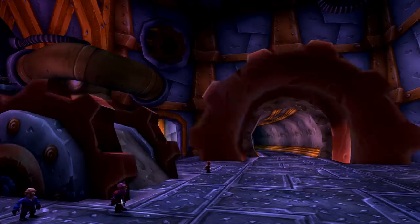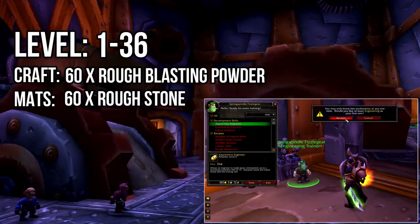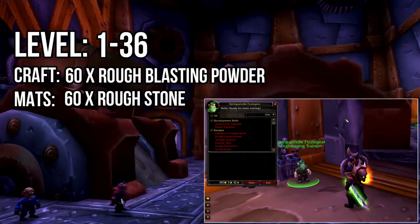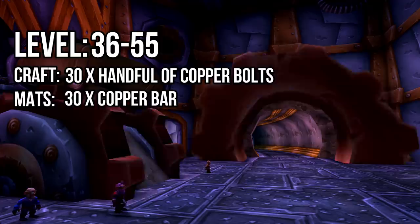Level 1 to 75 — Apprentice Engineer. Before you can start leveling your profession you'll have to acquire the Apprentice Engineer skill from an engineering trainer. These trainers are available in any one of the faction capitals. Purchase the skill and begin by crafting 60 rough blasting powders using your 60 rough stones. This should get you to around level 36. At level 36 you'll be crafting 30 handful of copper bolts by using 30 copper bars, which should take you to at least level 55.